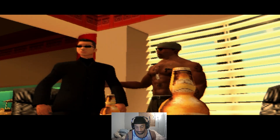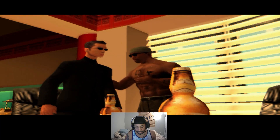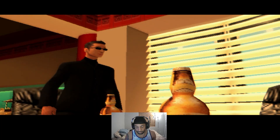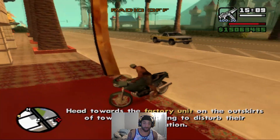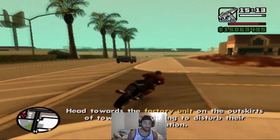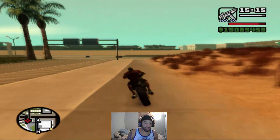Woozy's got sunglasses and a white stick — he's blind! The Sindacco family owns a plastics factory across town — I'm going to blow it to shit. The mission is to head towards the factory unit on the outskirts of town to disturb their operation. We can hop on this highway real quick.